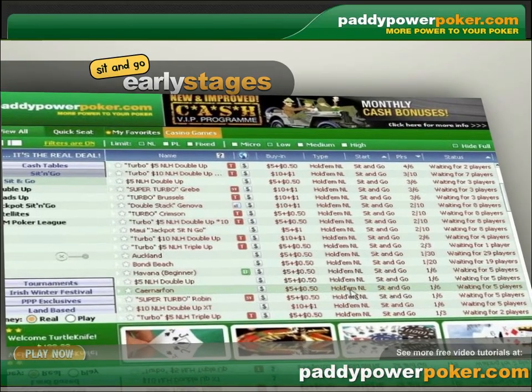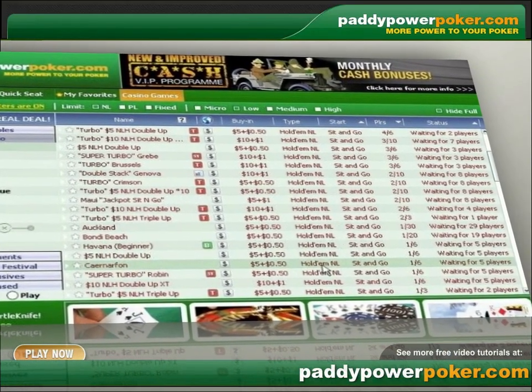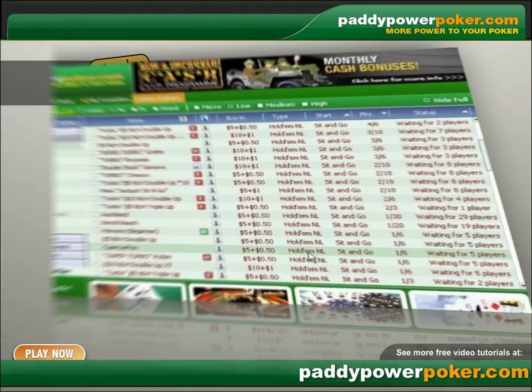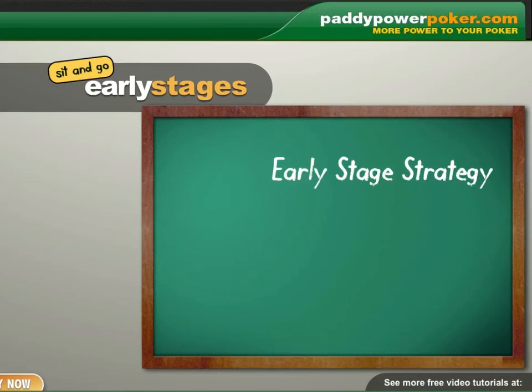Welcome back to the Paddy Power Poker School as we continue the sit-and-go strategy series. When you decide which game to play within a comfortable bankroll range for you, you will want to look at each sit-and-go game divided into stages, because each stage forces the remaining players to usually drastically change their strategy. In this video we will start with the early stage strategy, which may seem rather straightforward.